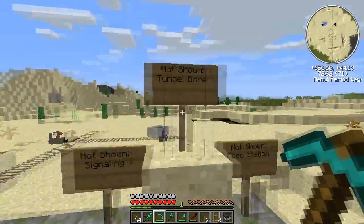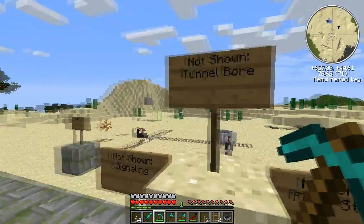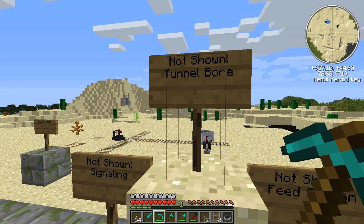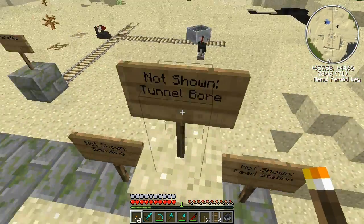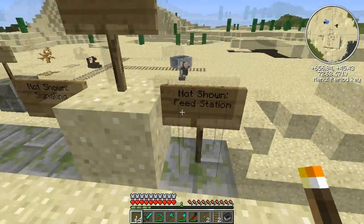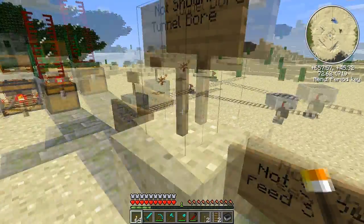What I haven't shown you: signaling — a very complex concept I'll discuss later. Tunnel bores are basically mine carts that go forward and automatically lay track behind them and mine out whatever's in front of them. So you can use them to tunnel straight through and gather resources. You give them fuel, and gravel to cover any holes they find — it's a pretty useful tool. I also haven't shown you a feed station, which isn't really a rail thing but is added by Railcraft to make automatic farms possible. What it'll do is basically feed any animal in range. Those are what I haven't shown you.